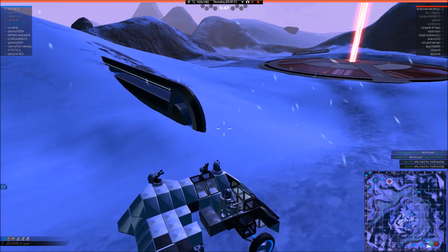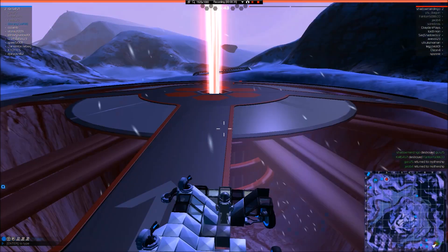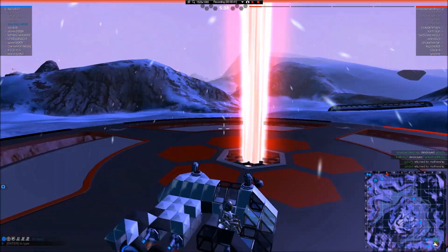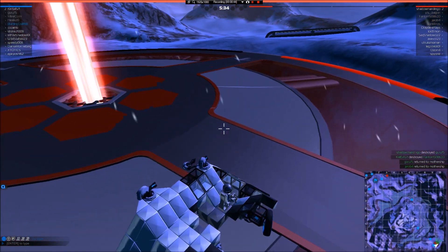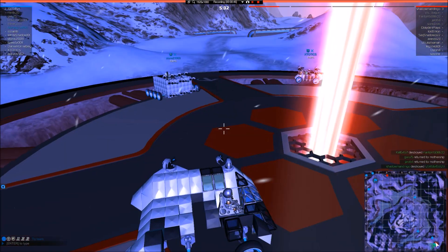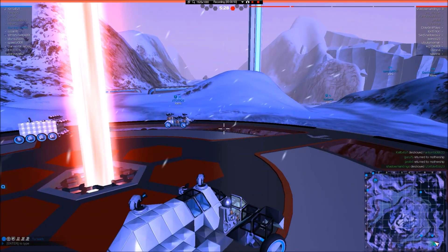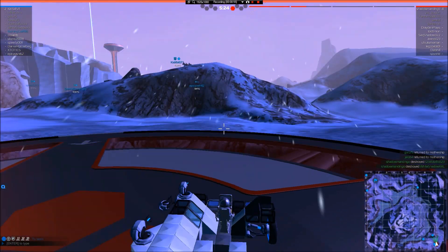The rules are: you kill all the enemies to win, or you get into the base at the other side of the map from where you spawn, and you stay in there until all four bars at the top of the screen have filled up with red. But if you see a blue one on the other side, that means they're taking over our base and people need to protect it.